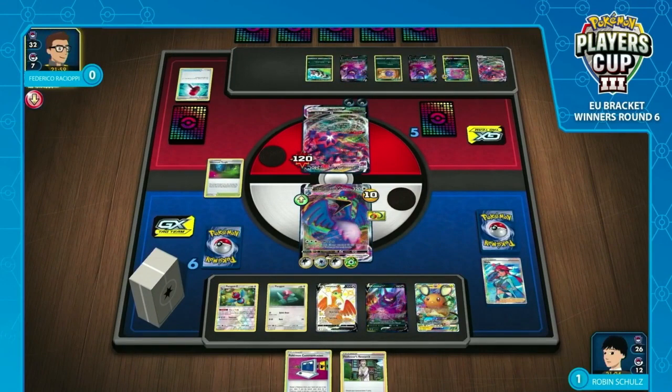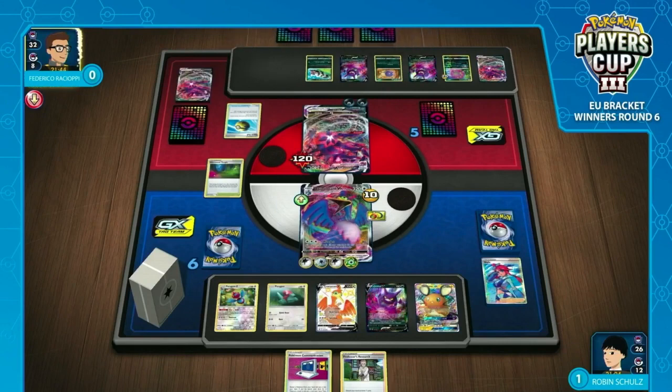Robin has established one early, and if Frederico can find that Chaotic Swell, he can completely deny those reflip turns — that's important to note. It would essentially counter both the stadiums in one, which would be huge. I believe this is an open deck list — you can see your opponent's deck list in Players' Cup 3. That's why we don't see Robin playing Glimwood Tangle early, because that Chaotic Swell is too good of a counter. You play it when you need it. Of the three times Robin has flipped, he's gone under 50% all three times.